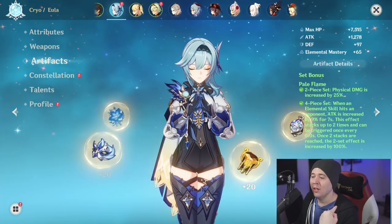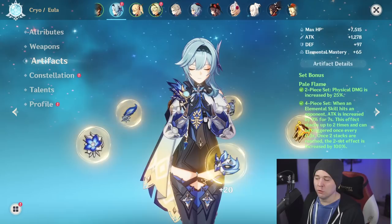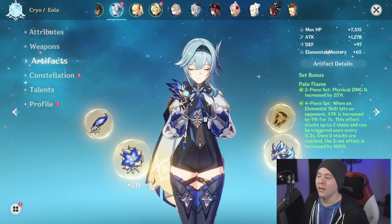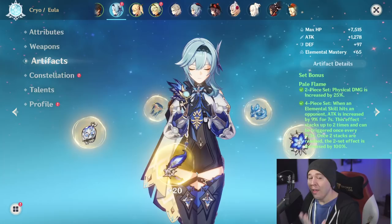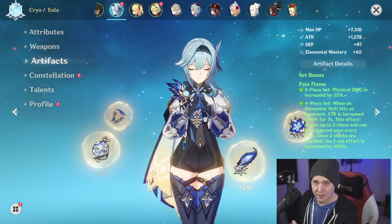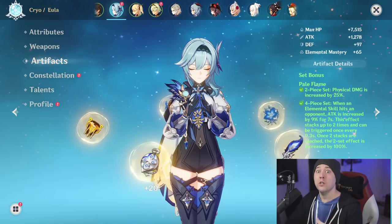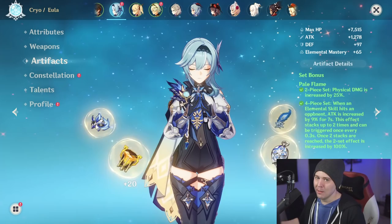The only time you'll be without full stacks on four-piece Pale Flame is the initial ramp-up from zero Grimheart stacks. Use your skill, four seconds later use it again for two stacks, then hold, use your burst, press, hold again — and the buff will have been refreshed multiple times throughout. Swap out for the last three seconds, reapply shields, resummon supports, then start over. All that work is for 18% attack, which is nice and contributes to higher burst damage, but it won't outweigh better-rolled artifacts on the double two-piece.